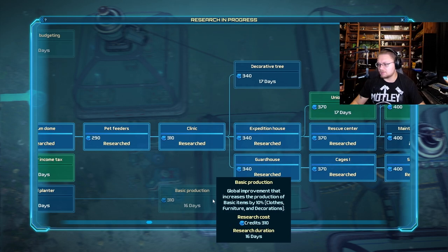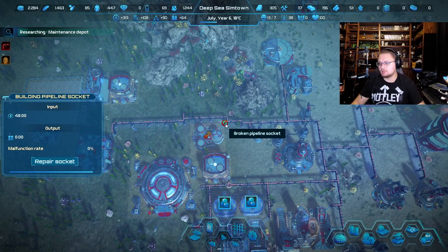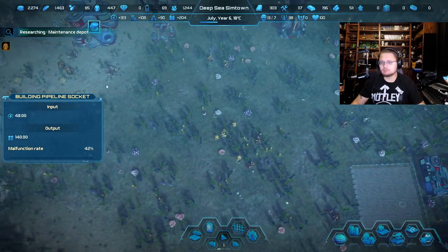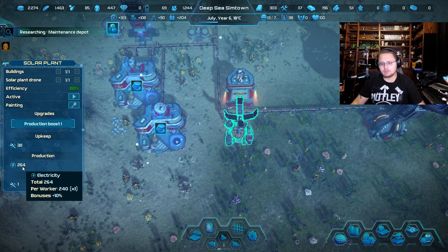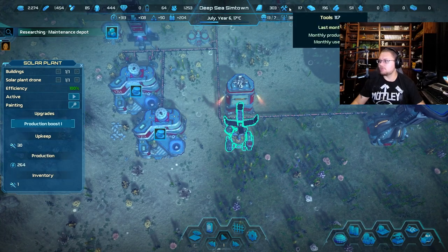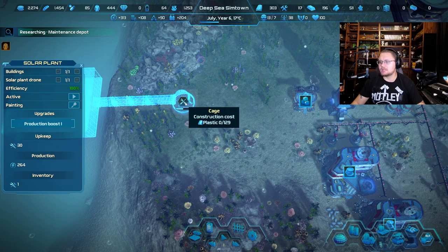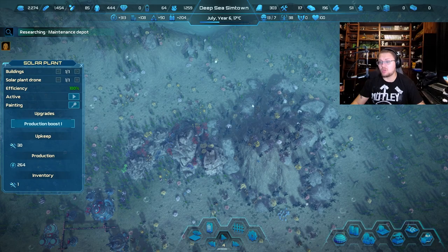Basic production global improvement increases production of basic items 10% — I don't need that yet. Pipeline not working — repair socket. How much power do you produce? 264. Nice. Upkeep is 30 tools a year, you produce 15 a month. And you need 129 plastic. I've been using up a lot of my plastic — it's going to get to a point where I have to set this up to just kind of go.